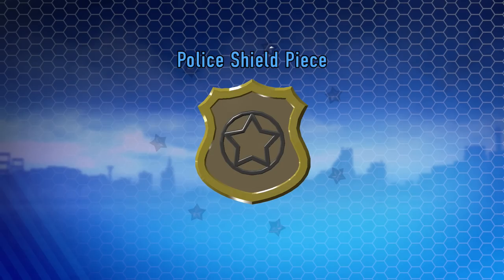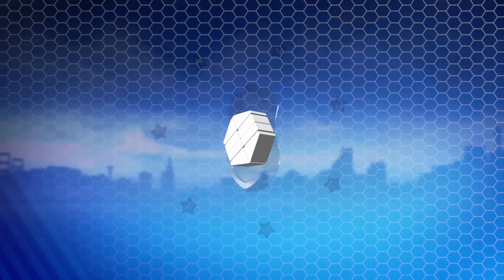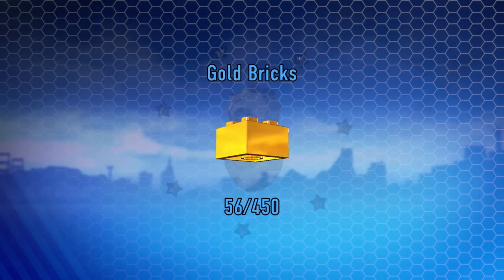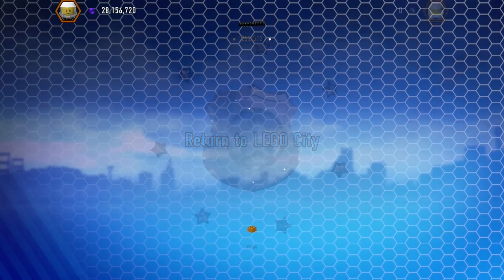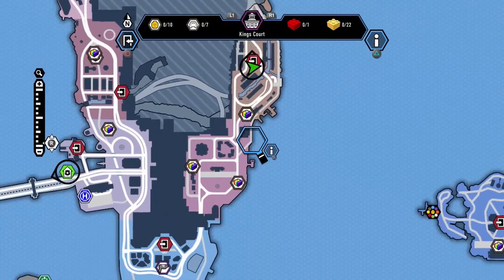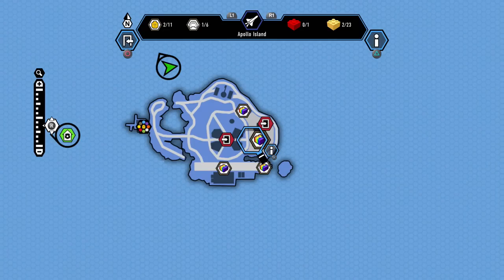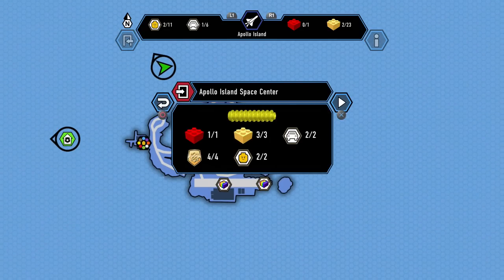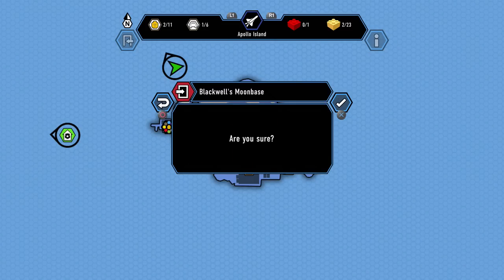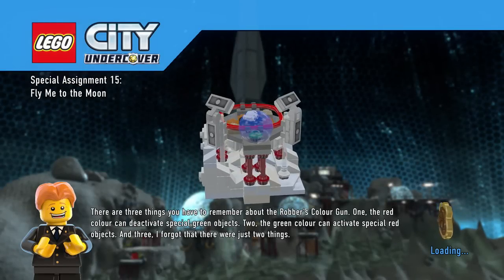We have one last level to do, and this one might take me a little bit longer because it is a super long level, but I can only hope that I got everything. There's 57 gold bricks - let us keep going and move to the moon. The final level should be all the way out here on the moon base area. We need to go to Blackwell's Moon Base, which we're missing one red brick, one gold brick, one vehicle, one police shield piece. The red brick might be a little bit tricky, but that should be our x16 studs, which is super exciting.